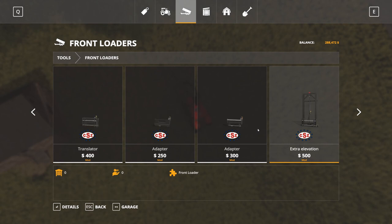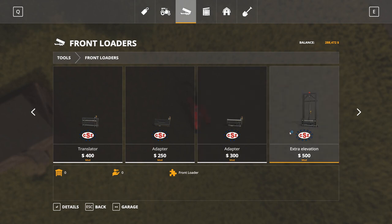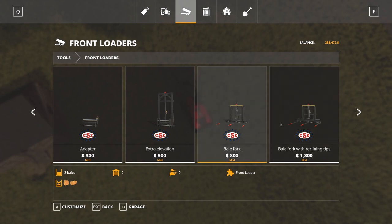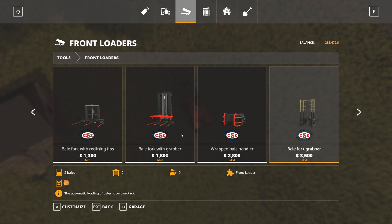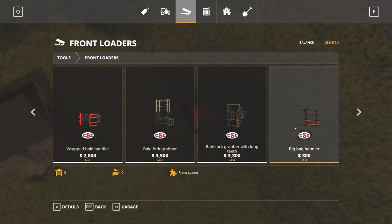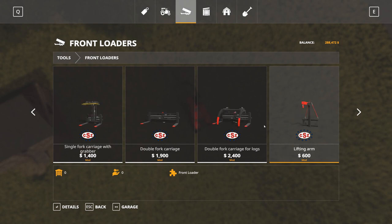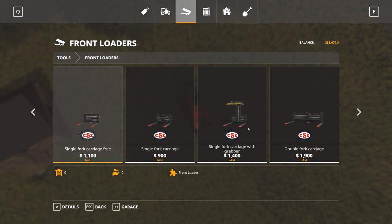There's extra elevation, bale spikes — one that holds three bales with reclining tips, one without. A bale fork with grabber that holds four bales, and bale fork grabbers that hold two bales. So there's a whole bunch of things — this is just the front loader section. Then you've got pallet forks, one that has a grabber on it, also a lifting arm and lifting hook. Pretty much the same for a skid steer or wheel loader.